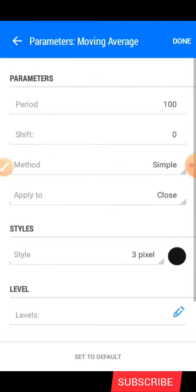The next indicator is the Moving Average — Moving Average 100. The shift is zero, the method is Simple, apply to Close. Under style we have three pixels. After that, click done.